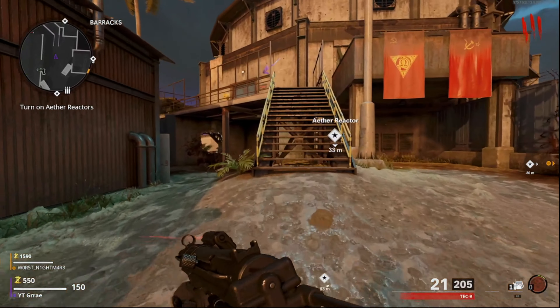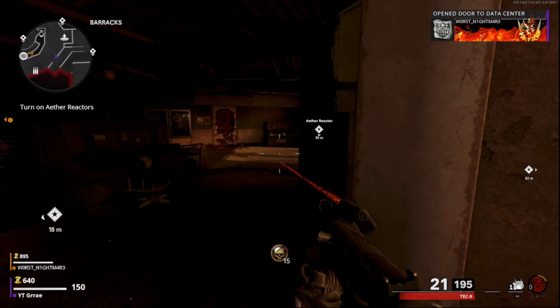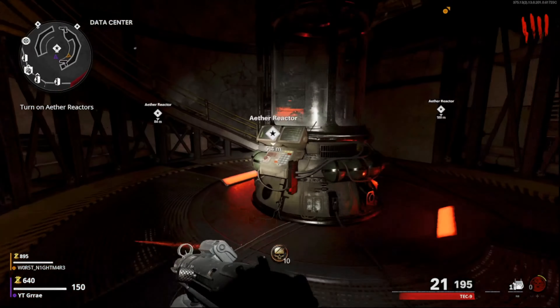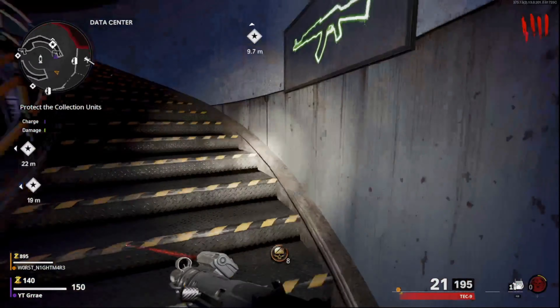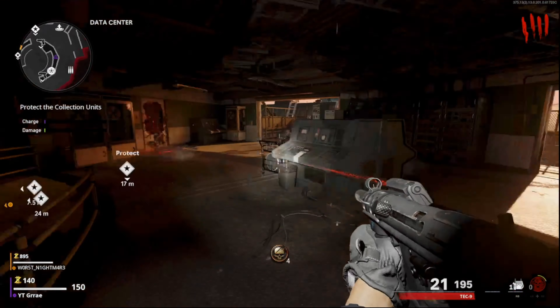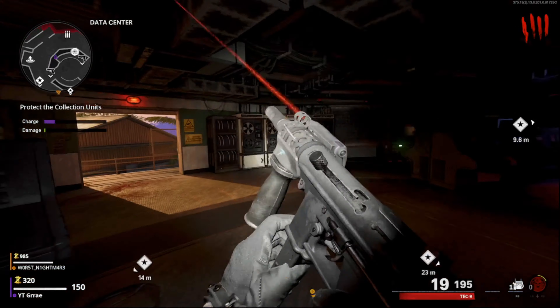You guys have to turn on this reactor first and I recommend you guys do it on early rounds, that way it's just easier for you to not get hit. You do have to do this one before you start the glitch. So go ahead and turn on this aether reactor and just make sure you kill all the zombies filling up the charge. Do not get damaged at all, do not take fall damage, do not get hit by a zombie.